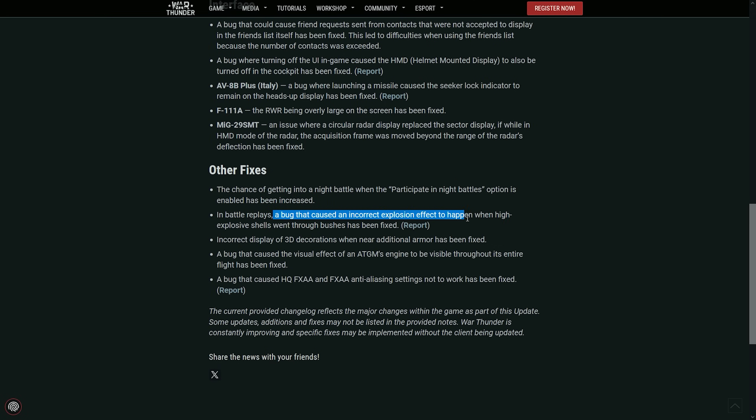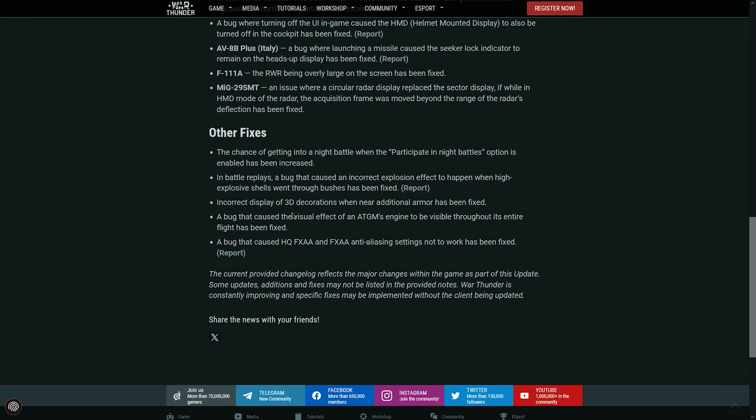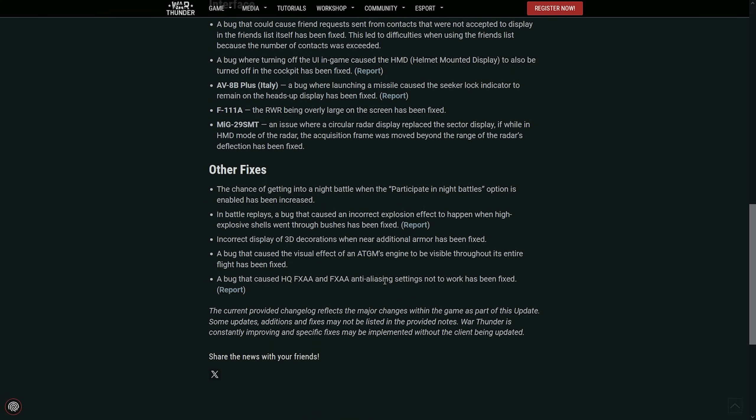A bug causing incorrect explosion effects has been fixed, along with the visual effects of ATGMs being visible through the entire flight. I noticed that sometimes it's kind of weird that the missile is always burning. Also, a bug that caused HQFXAA and FXAA anti-aliasing settings not to work has been fixed.